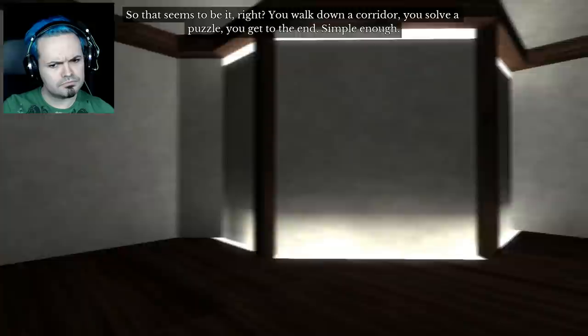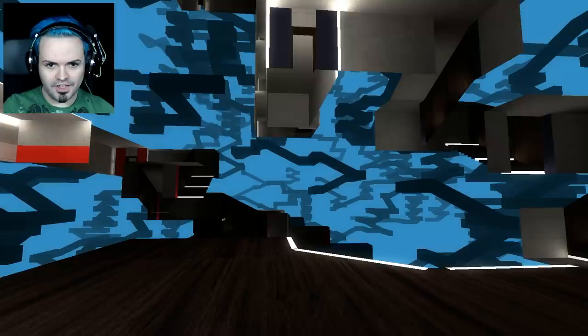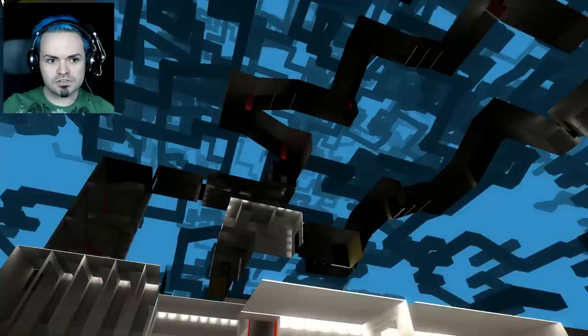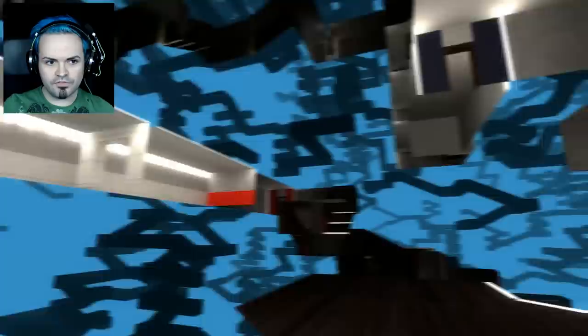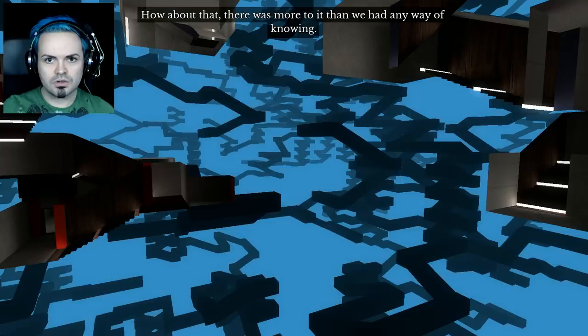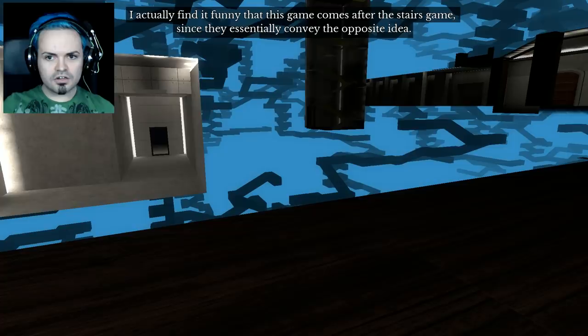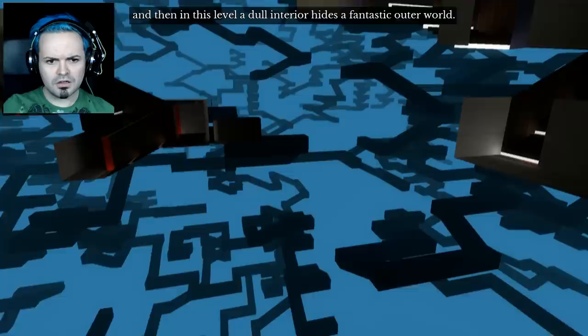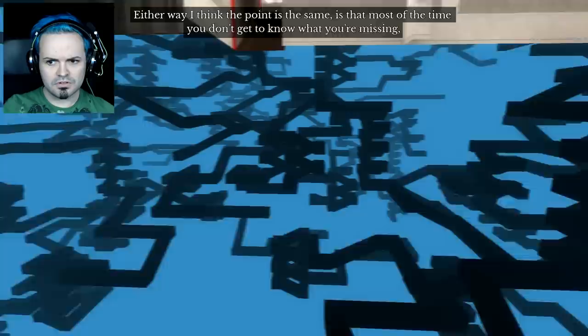Now I'm going to modify the game again so that when you press enter, it'll remove all of the walls from this room. Whoa — what the fluff? Are those all different ways you can go? There was more to it than we had any way of knowing. I actually find it funny that this game comes after the stairs game, since they essentially convey the opposite idea. In the stairs game, a dull exterior concealed a rich interior. And then in this level, a dull interior hides this fantastic outer world. Either way, I think the point is the same — most of the time, you don't get to know what you're missing, or even that you're missing anything. That's not your role as a player.